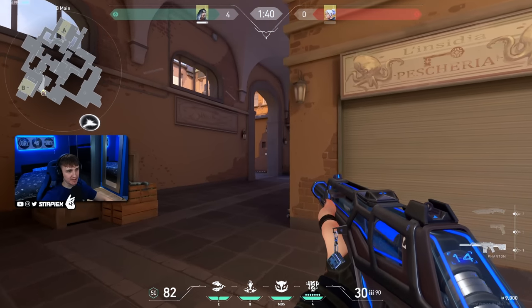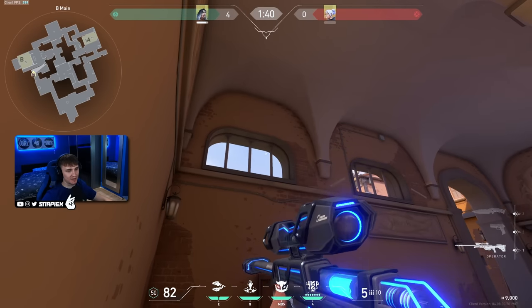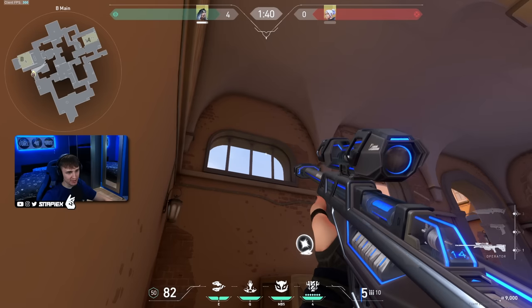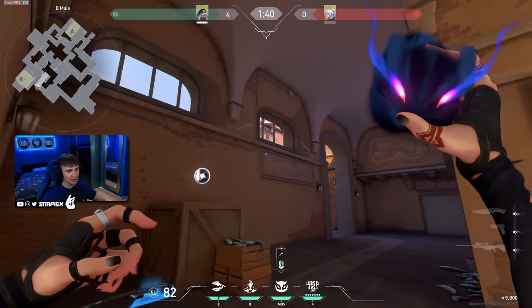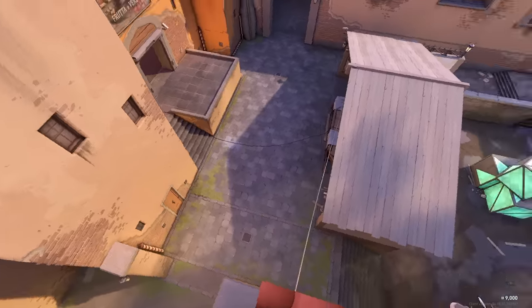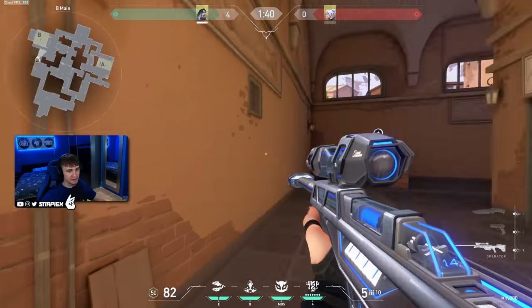This is a god reveal for B site. You want to take control over B main and line up with this wall right here. Aim right here — there's an edge between this and this thingy. You aim here into this crevice and do a running jump throw. It will land on top of this roof showing you spawn, B site, and everything over here.